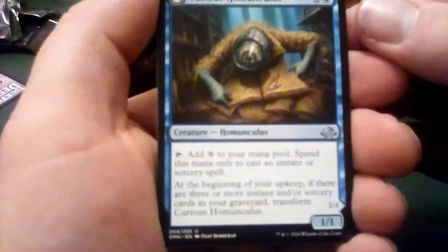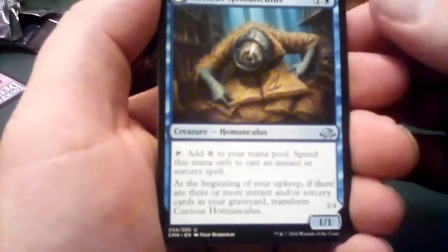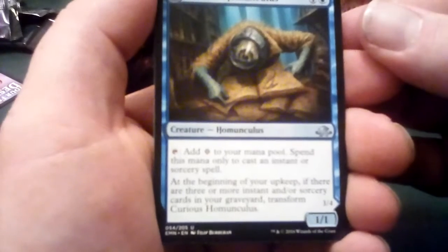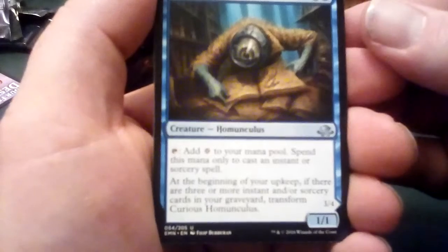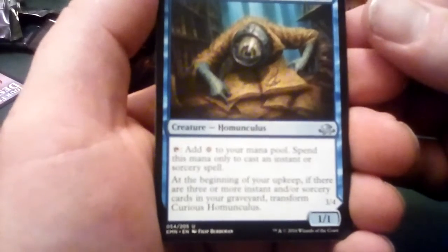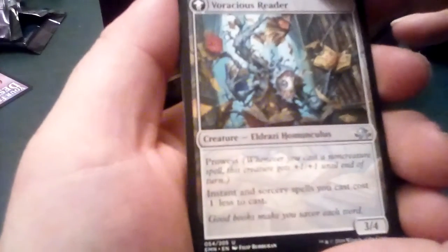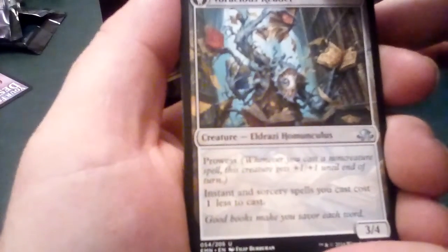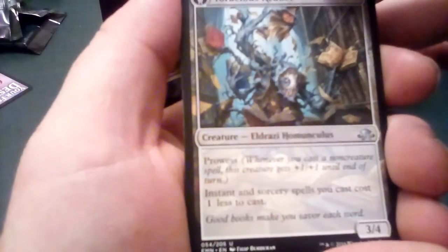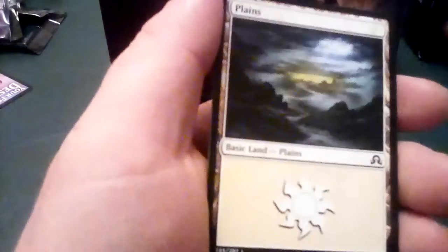And then the Curious Homunculus, which I actually like. Tap to add one colorless mana, usable only to cast an instant or sorcery spell. At the beginning of your upkeep, if there are three or more instant or sorcery cards in your graveyard, transform him into the Voracious Reader — Prowess, and instants and sorceries you cast cost one colorless less. He's a 3/4 on the transform side.